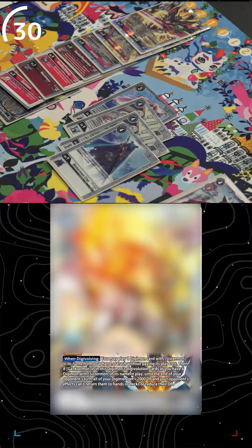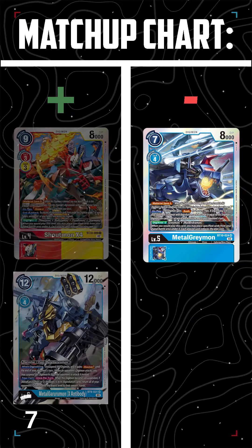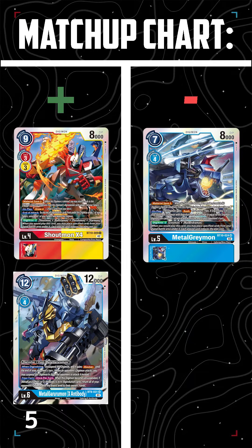It has a rough matchup into Blue Flare, as Blue Flare can stun all of their Sistermons and Jesmons and prevent them from being able to attack or block. But it can overwhelm meta threats such as Crossheart and MetalGururumon X Antibody, as Gankumon X protects your whole board from bouncing and DP reduction.